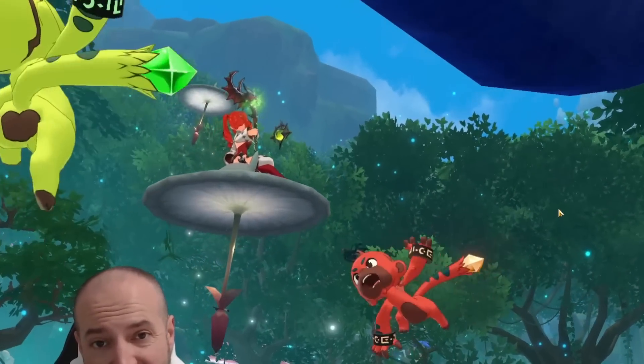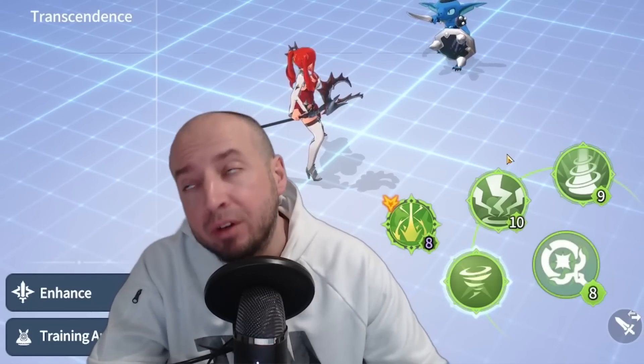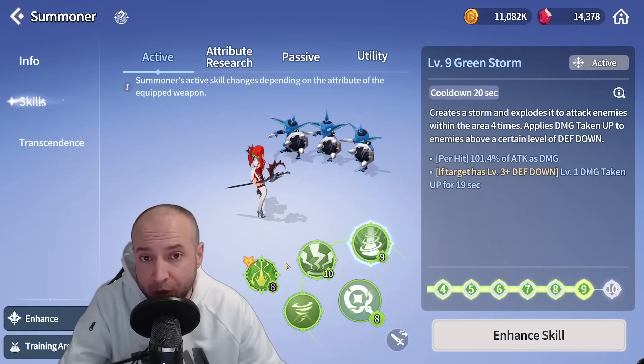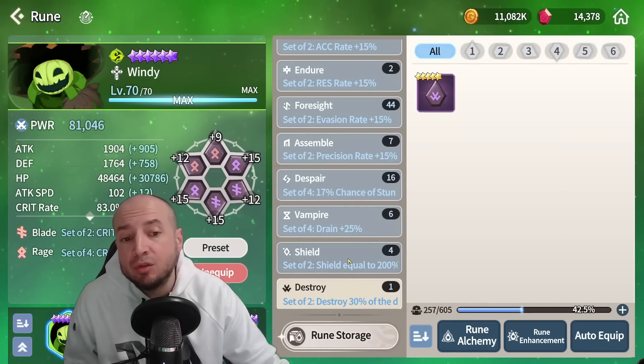Summoners did get new skills, and instead of replacing a skill, you can actually change to whichever skill you prefer. This is something I really enjoy because it makes summoners more unique. We just need different abilities in each of the three skill slots to really customize our summoners. North America now has six star runes, and two new runes — Destroy and Shield.